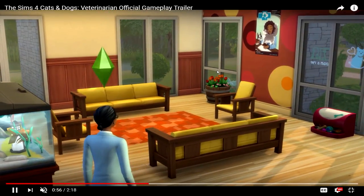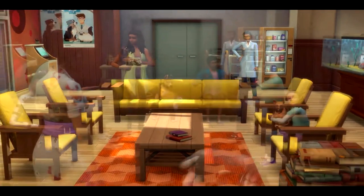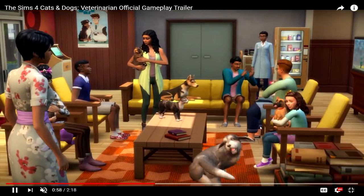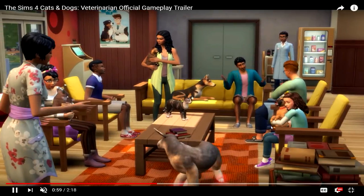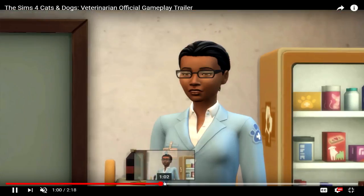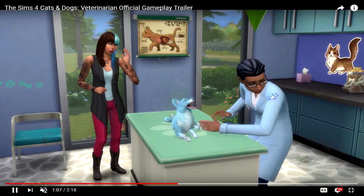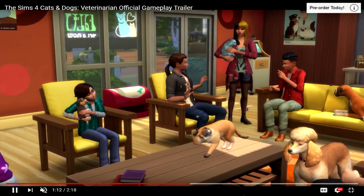That might be a vending machine from Pet Stuff, I'm not sure. I'm pretty oblivious to what stuff is new, but some things stand out to me. Look at so many dogs and cats — I can't wait for my world to be filled with them! So this is basically exactly how the Dine Out restaurants work — you own the place and hire employees. Oh my god, that dog is blue! I didn't even realize that — so cute. I can't wait to see the builds for vet clinics.